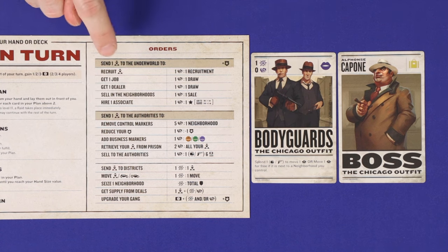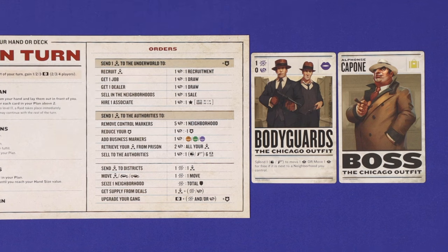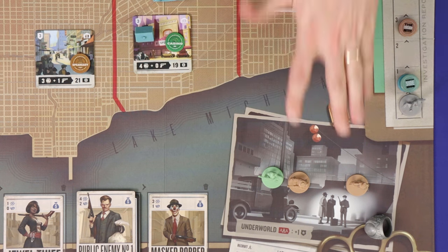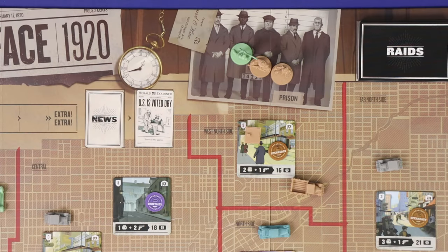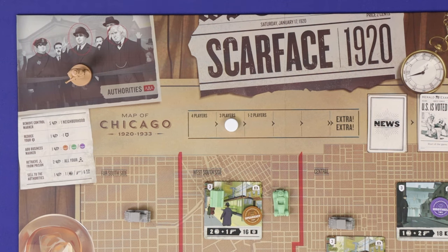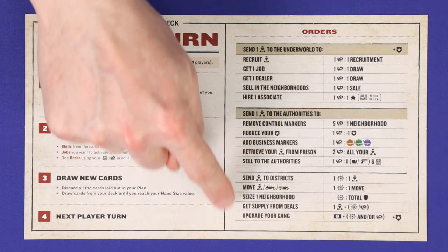Many of the orders also require you to place a thug from your headquarters. On your player aid these are broken into three groups: underworld orders, authorities orders, and other orders. To take an underworld order, place a thug in the underworld and then gain one crime for each thug you have there. These thugs are tough to get back — when there's a raid they'll all be moved to prison, and from prison you'll have to bust them out to get them back. But the actions you can do in the underworld are strong. For an authorities order, place a thug in the authorities with no extra penalty. You'll get them back on each of your reorganisation turns. And some of the other orders use thugs in different ways again.